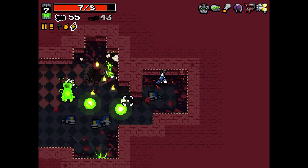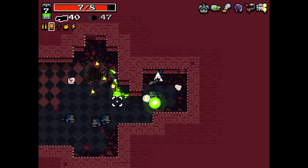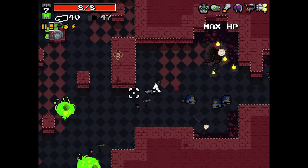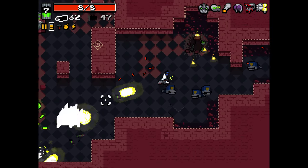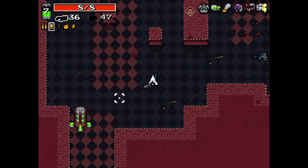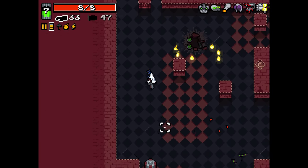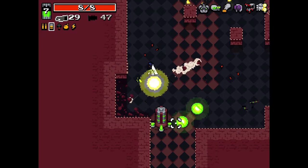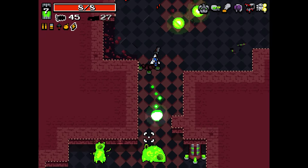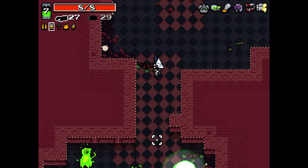I don't believe in mutation tier lists — I believe in what's applicable to the situation. For instance, if I'm at mutation eight or nine and I don't have trigger fingers, I might think about stress, because it does a fairly similar thing. It doesn't mean one's better than the other, it's just a preference. Some people actually prefer stress; they think it's better to have a constant high rate of fire on every shot, and it can be absolutely nuts.